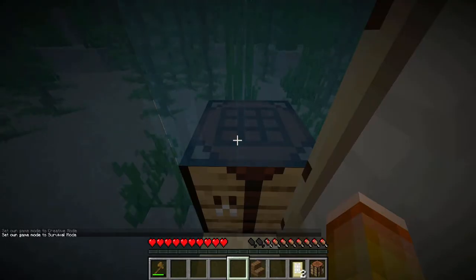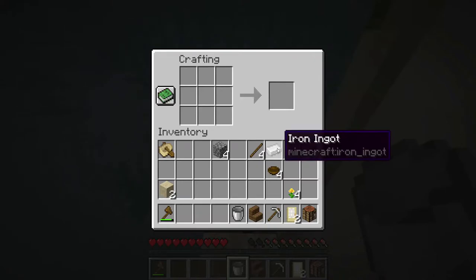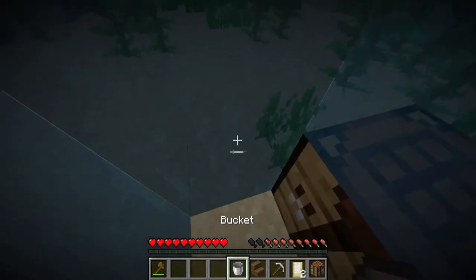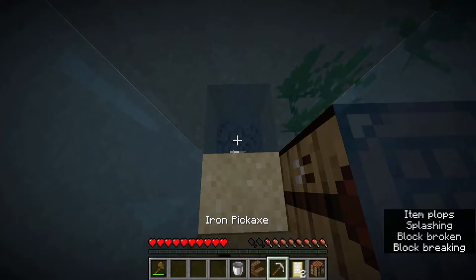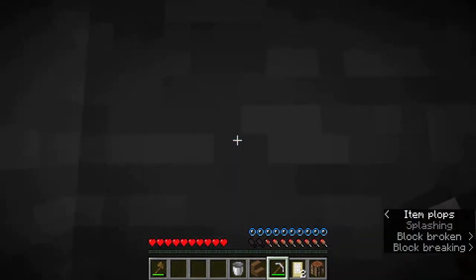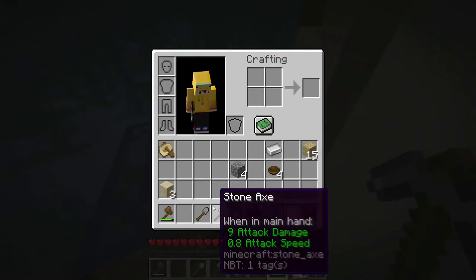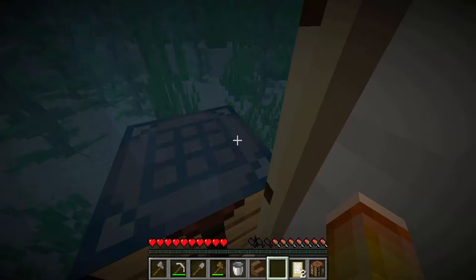Now the least amount of iron you can get to actually run a shipwreck is 7. That means you can make just your iron pickaxe, a bucket, and now you have 1 iron ingot left over for your flint and steel. All this means is that you're going to have to dig down and grab cobblestone to make both a stone axe and a stone shovel. These tools are only a little bit worse than iron ones.